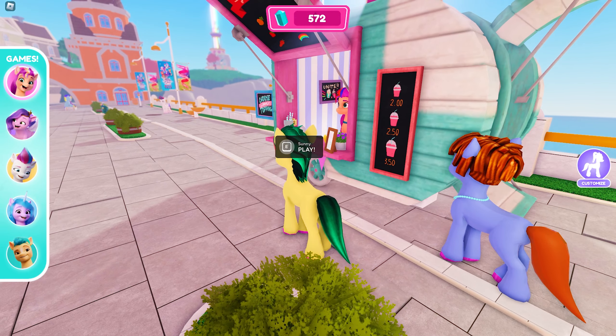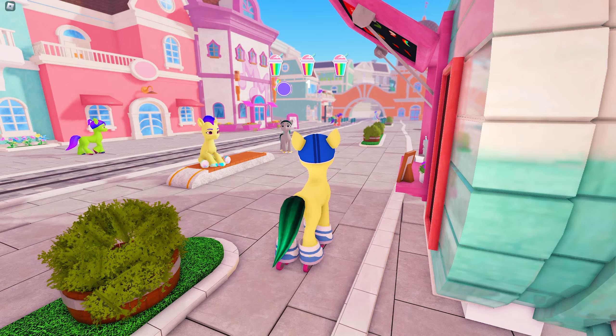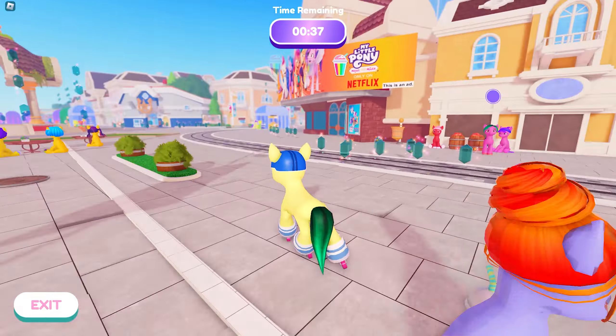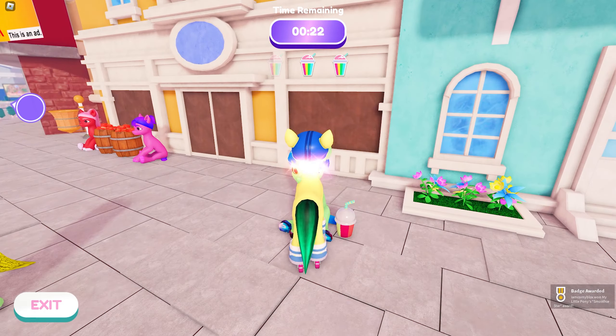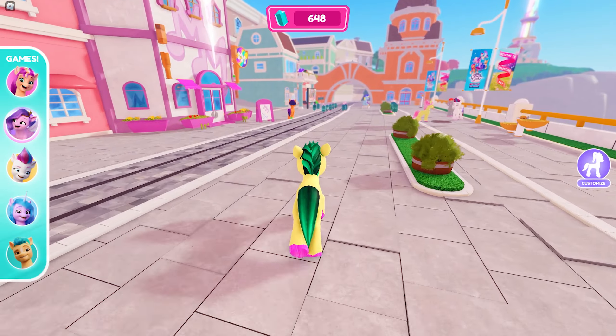To get the wings you need to play five mini-games. For this first one, you need to deliver smoothies to every pony near the stall. Just follow the purple guide on your screen to know where to deliver. Keep playing until you get the badge — and here it is! Nice. Now let's go to the second mini-game.